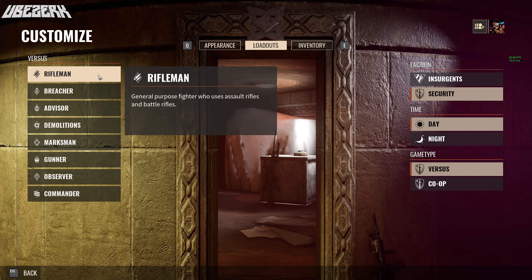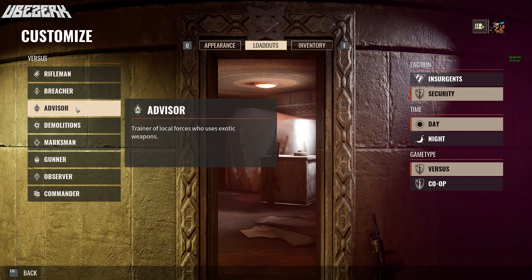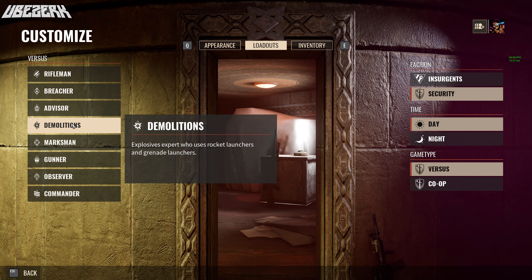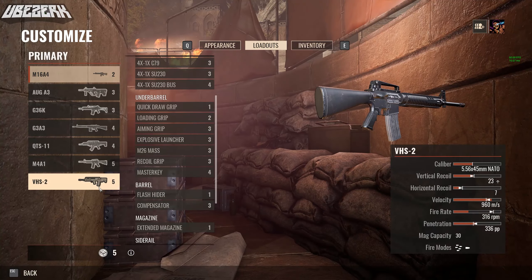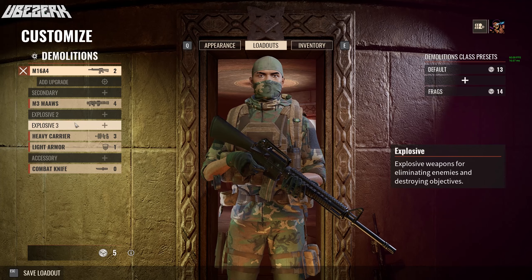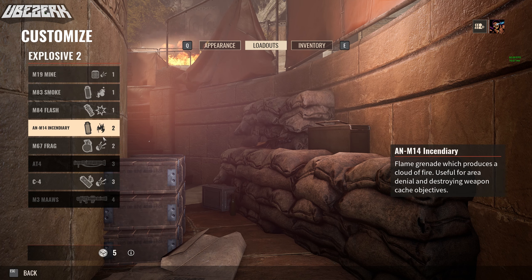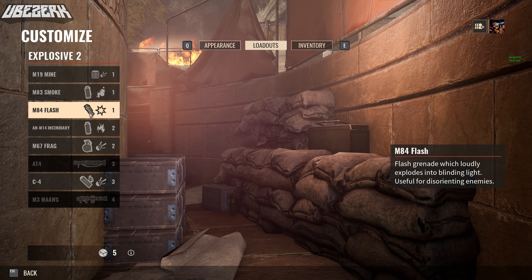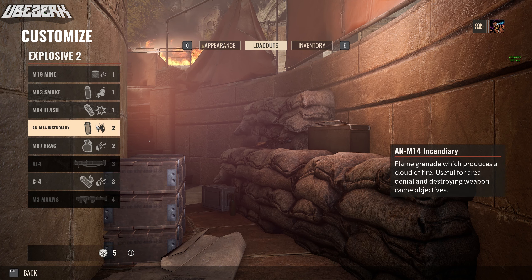There's nothing really special about some of these classes right now — they just have different guns. The Demolitionist is where it gets interesting. This class has explosives and rocket launchers, plus assault rifles and battle rifles. He has some unique explosives: the M19 mine, and your basic throwables — smoke, flash, incendiary, and frag grenade.